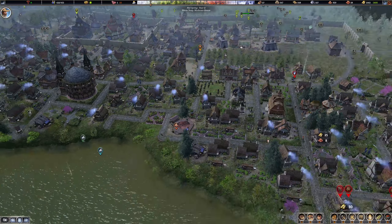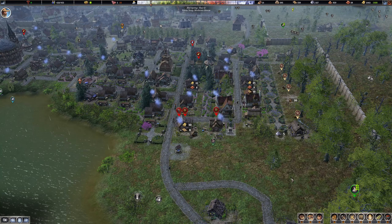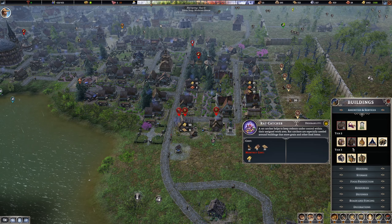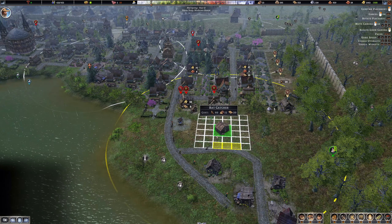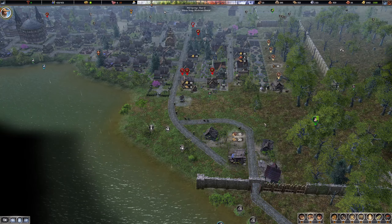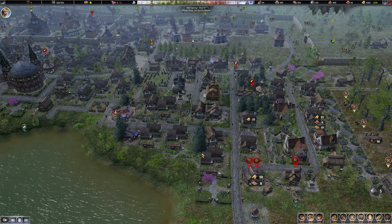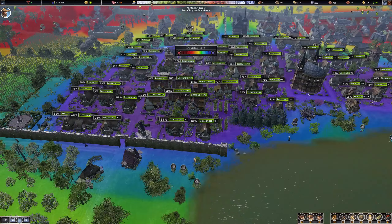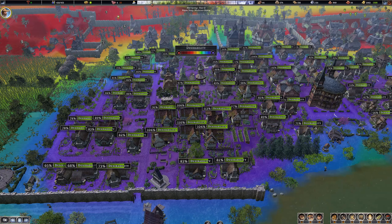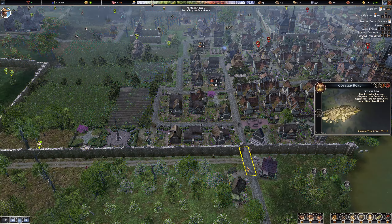We've got 187 of those, so we got a good amount, and we'll definitely buy more when it comes. I think we'll need another rat catcher down this end as well — we can afford it, so we're going to do that. We're going to get a rat catcher just to cover off this subsection down here. More upgrades happening. I think that theatre is just added to these ones here. Look at these — 110%! I do think that one needs upgrading when we have the brick as well.